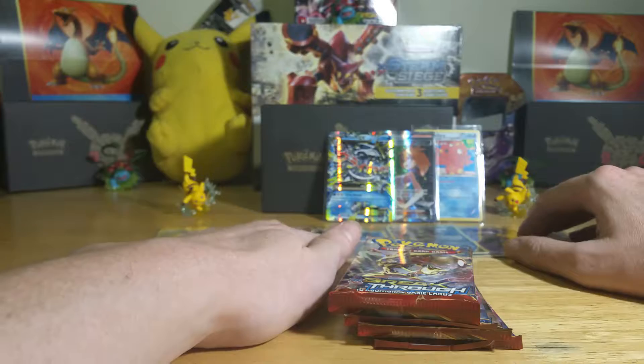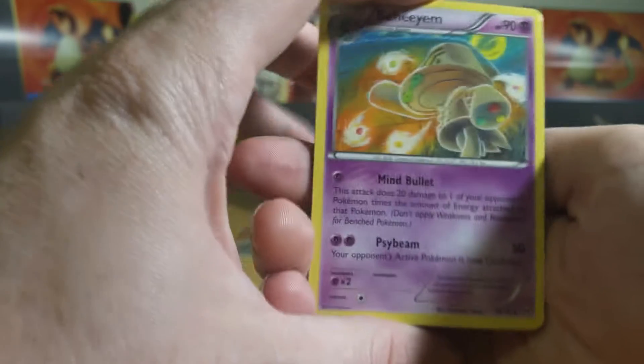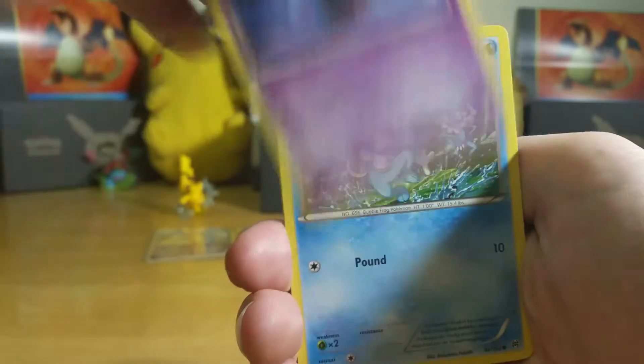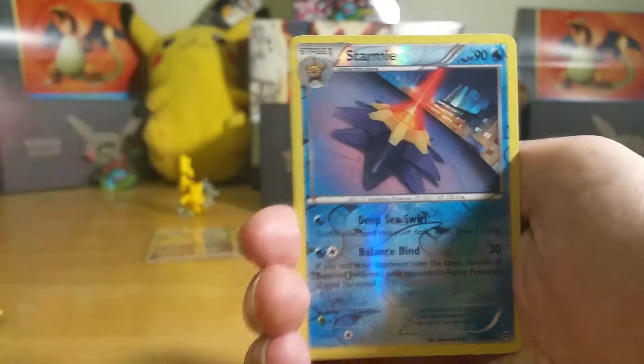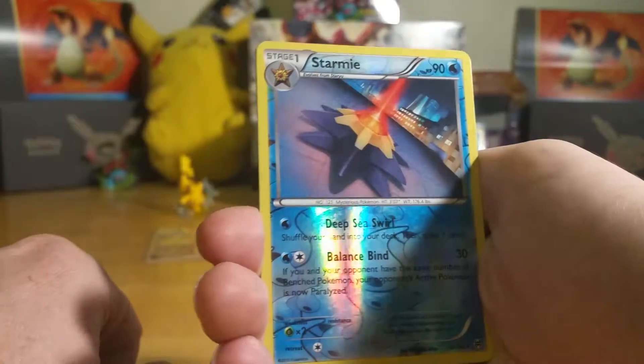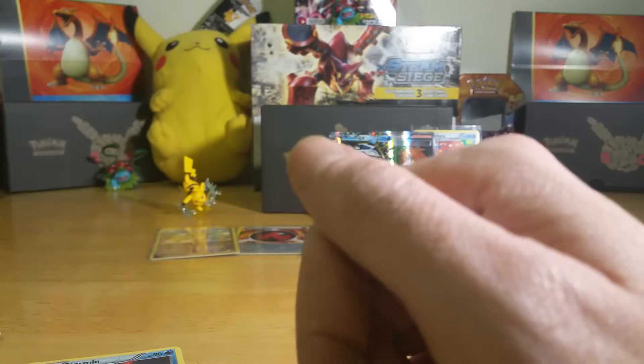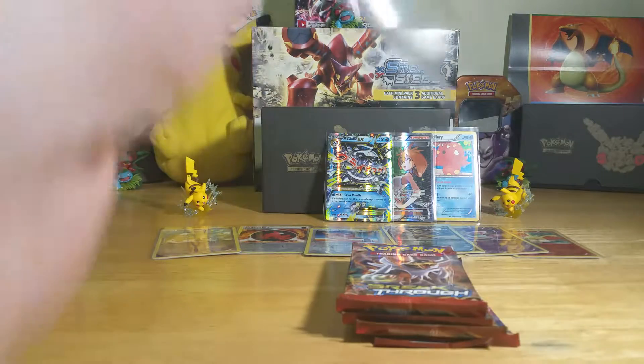Opening these last few packs out of the booster box. Hopefully we can get another gold card — we already got one — or at least another Mewtwo. Beheeyem, Seeking, Starmie, Cyndaquil, Hoothoot, Misdreavus, Froakie, Axew — reverse Starmie. I love water type, it always looks the best. Starmie and a Chatot non-holo rare. That's how they give me these — if you're going to give me a rare, give me something good.